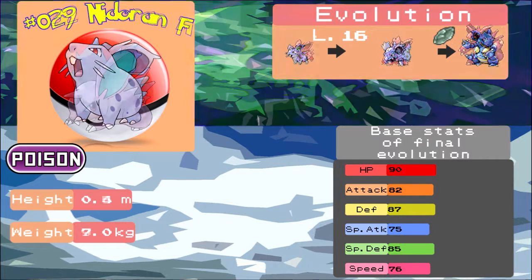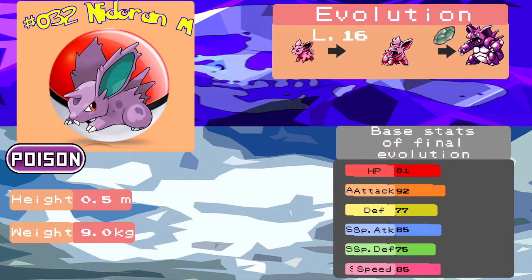The second one is Male Nidoran. This one's more offensive than defensive, so it's basically the total opposite to Female Nidoran. Aside from the fact that it's offensive, it's just attacking. It's a pretty good Pokemon. Both Male and Female Nidoran have very, very good move pools. So if you're looking for a bit of diversity in your team, they're both a very good choice - it just comes down to whether you want something more defensive or more offensive. Both of them need a Moon Stone though, so that's pretty much it for those Pokemon.